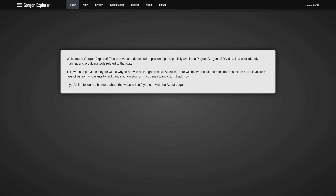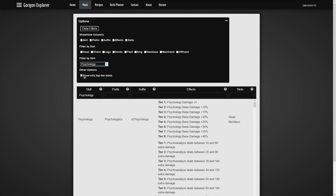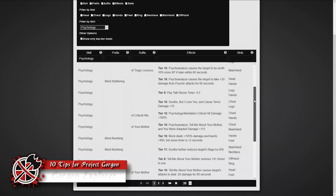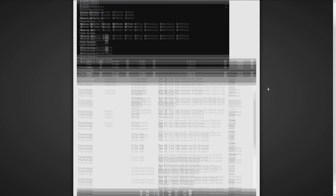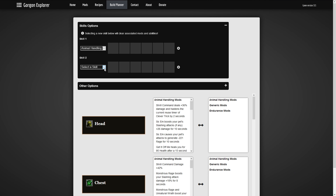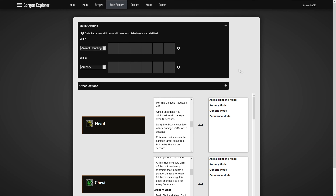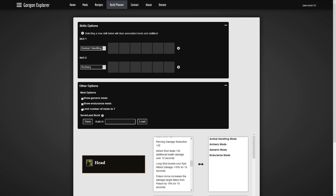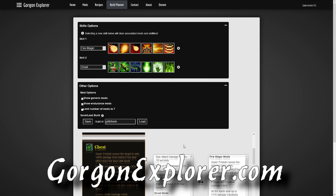When trying to find the ideal skill set and looking into mods to determine what's going to synergize with your particular play style, one of the resources you're going to want to use is the Gorgon Explorer. It's great because not only does it allow you to look at mods for specific sets, pieces, or skills, it also allows you to build out skill sets to determine what will work best for you and what build you want to run. Members of the community can also put together their own builds and share them for you to try out in the builder. Be sure to check it out at GorgonExplorer.com.